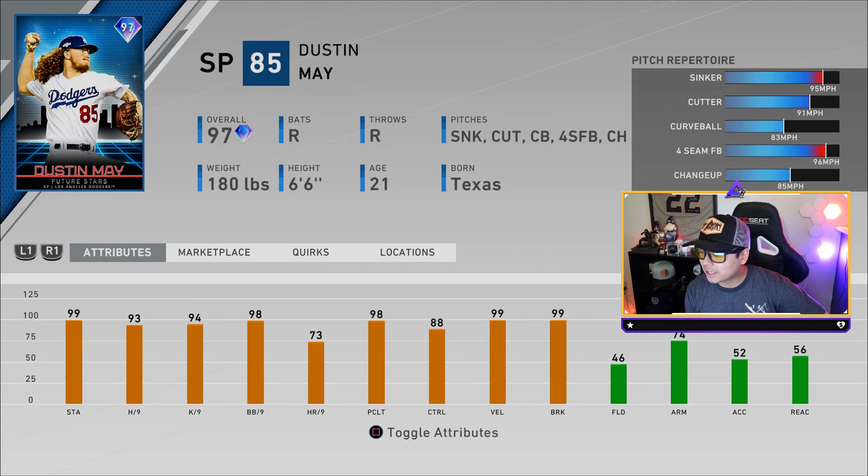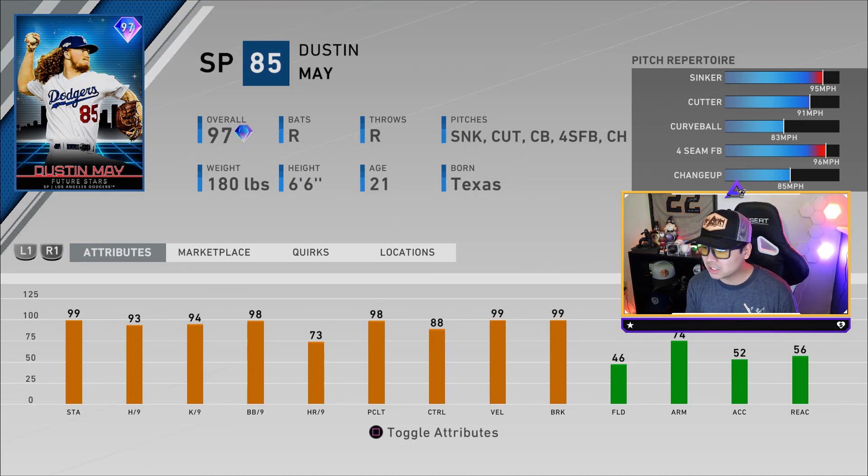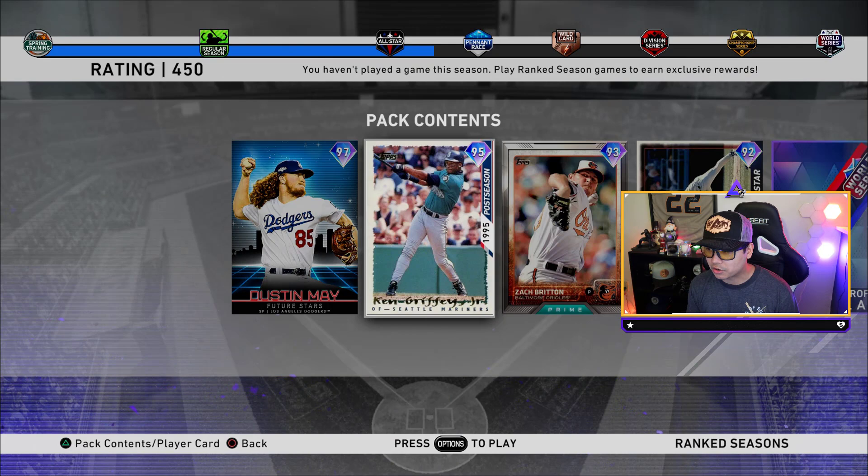Dustin May's quirks: pressure cooker, workhorse, stingy, grounded, control artist, untouchable, sinker baller, illusionist — and no outlier on a 99 velocity. So his sinker is not gonna reach 99 miles per hour, but it still would have been cool to see that. Dustin May though — look at that hair. What a card for ranked seasons.